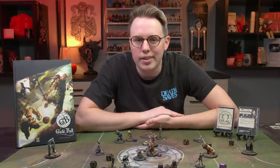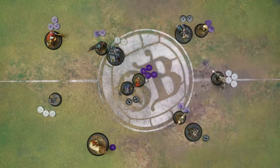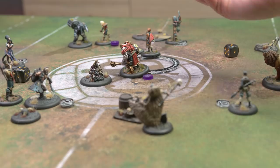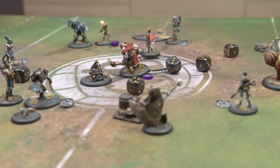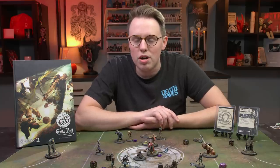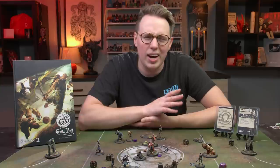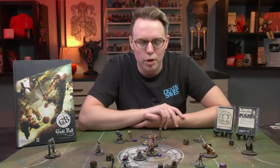Here's what a typical turn looks like. Players alternate assigning influence to their team. Once influence has been assigned, each player alternates back and forth, activating each of their miniatures in a chess-like fashion until every single character has gone. Influence is the currency you expend to do certain actions with your characters, like sprinting, kicking or passing the ball, using character plays which are kind of like spells, and of course, murdering your opponent.